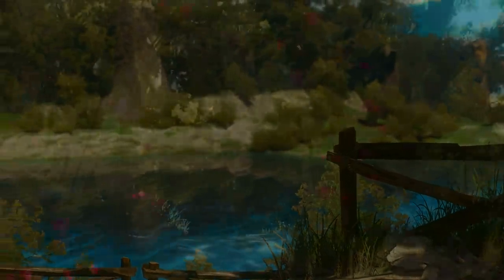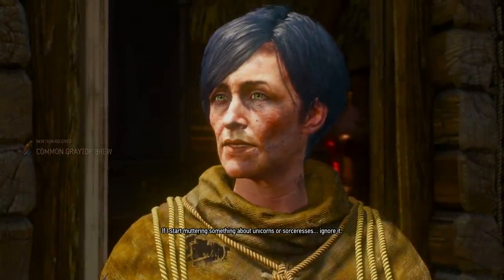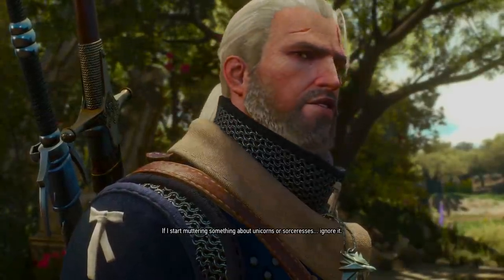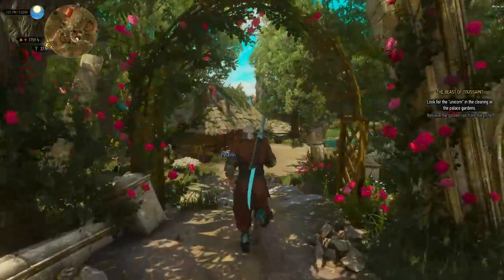You need to save the game right after taking the mushroom mixture from the hermit lady in Blood and Wine. She is located right about here, and gives you the quest where you get to speak with Roach.